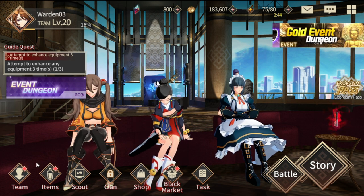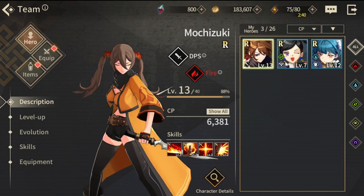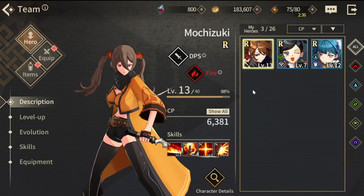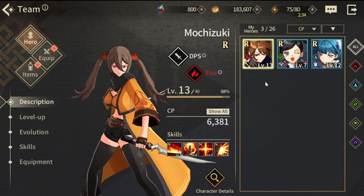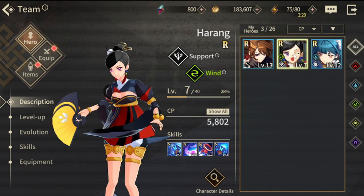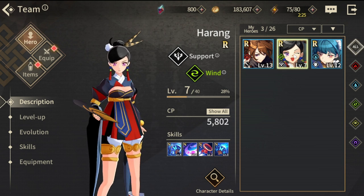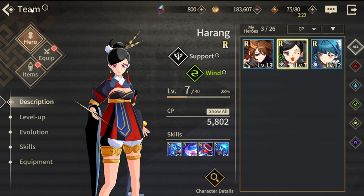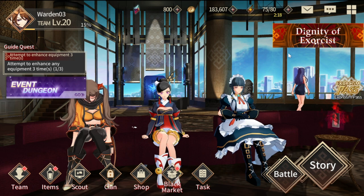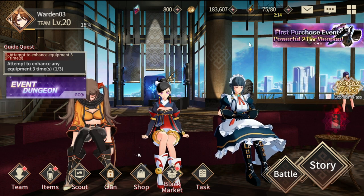If they don't fix the drop rate of the level-up brew, you'll be stuck at a certain level. For example, my whole team is at R — I gave them an evolution and they went from N to R — but now I'm stuck at R because even going through the story gives very little HP gain, and I don't have enough brew from farming.